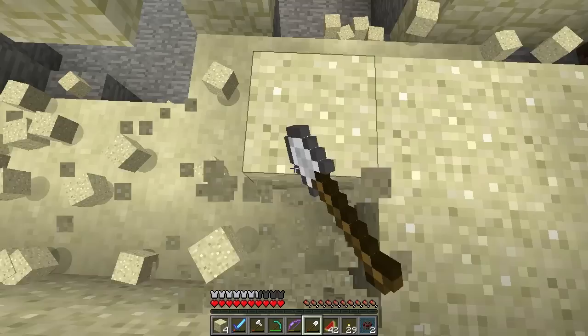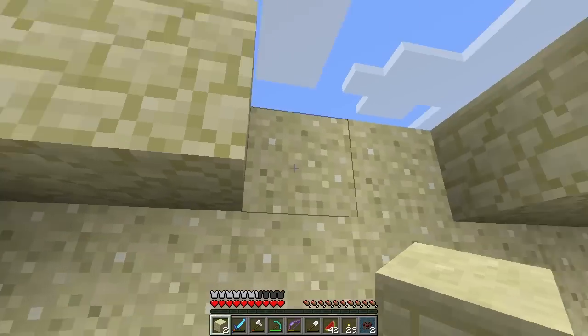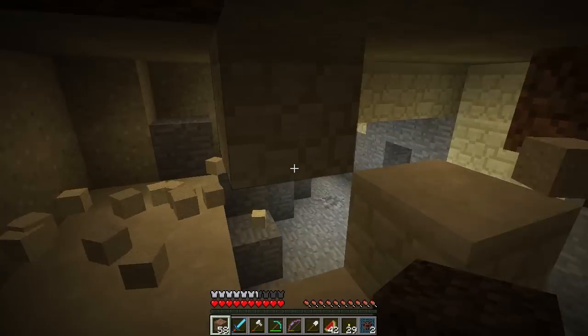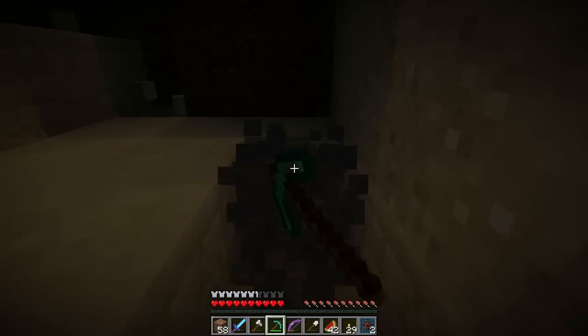We'll just mine all this out and then we'll just make it nice and dark in here and replace the two spawners. Let's see - put that there. We'll just put dirt here I guess, just to have some kind of item there. And now it's nice and dark in here.